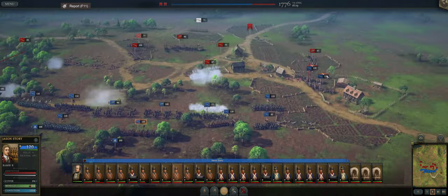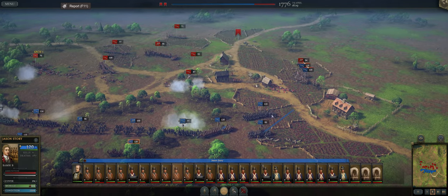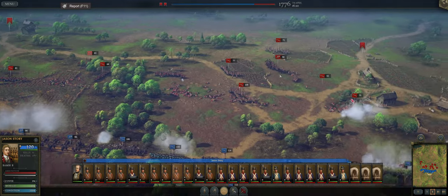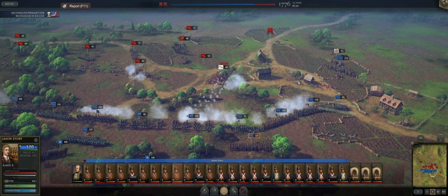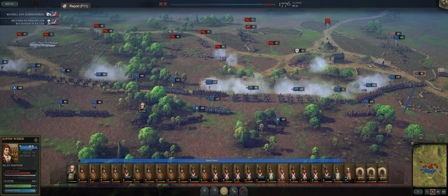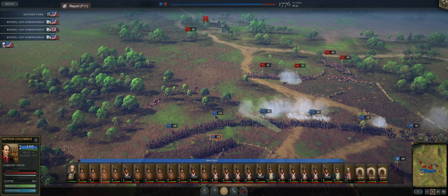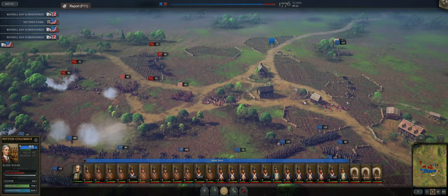Those skirmishers don't know what they're doing. I do have cavalry somewhere. Hopefully we can get into melee before those guys deploy their guns — it looks like that was a mistake by the AI, bringing their artillery forward and not really protecting it with their infantry. So that's a big win in that regard. Somebody surrendered over there, and another second lieutenant is killed.